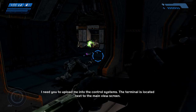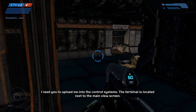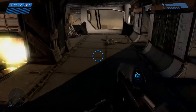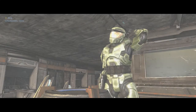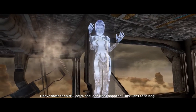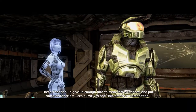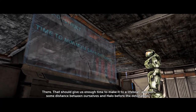I need you to upload me into the control space. The terminal is located next to the main view screen. It's the tank there, yeah. I leave home for a few days, and look what happens. This won't take long. That should give us enough time to make it to a lifeboat and put some distance between ourselves and Halo for detonation.